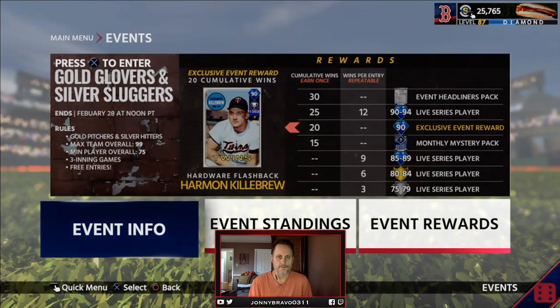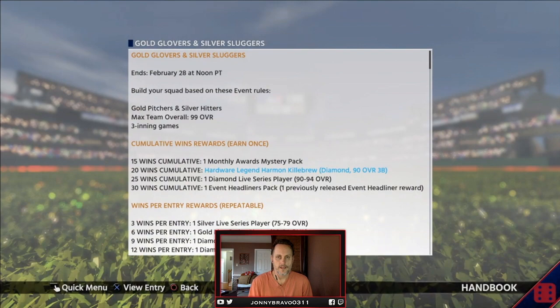The event itself is going to run until February 28th. And unlike the past events where you would get a guaranteed finest pack at the end of it, this one you're not. For the 30 wins, you are getting an event Head Blenders pack, and what that is — you will get as a reward one of the previous Headliner event cards.